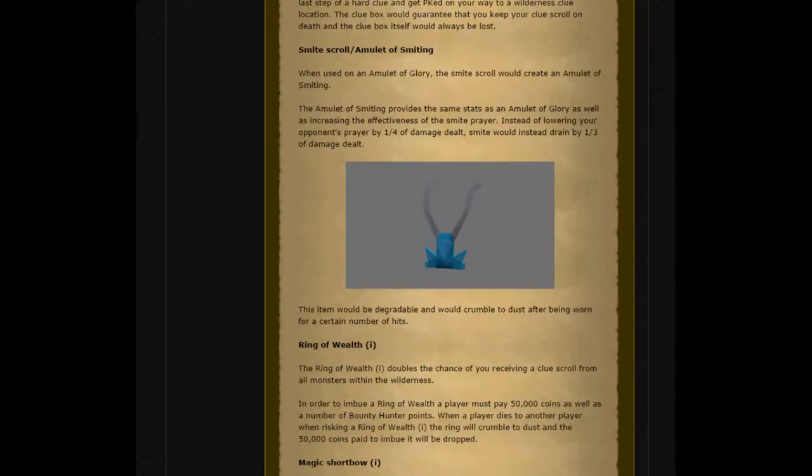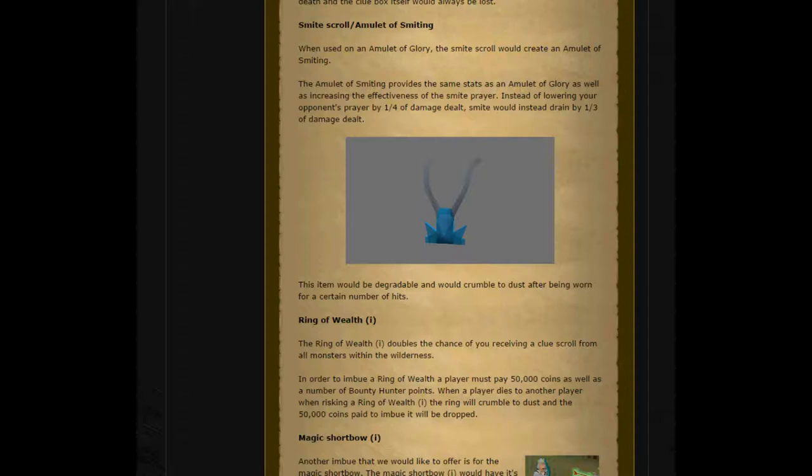Next, the Smite Scroll or the Amulet of Anguish. When used on an Amulet of Glory, the Smite Scroll would create an Amulet of Anguish. The Amulet of Anguish provides the same stats as an Amulet of Glory as well as increasing the effectiveness of the Smite Prayer. Instead of lowering your opponent's Prayer by a quarter of damage dealt, Smite would instead drain one third of damage dealt. This item would be degradable and would crumble to dust after being worn for a certain number of hits. That seems like an interesting idea — I wonder if it would still have the teleports that Glory has.